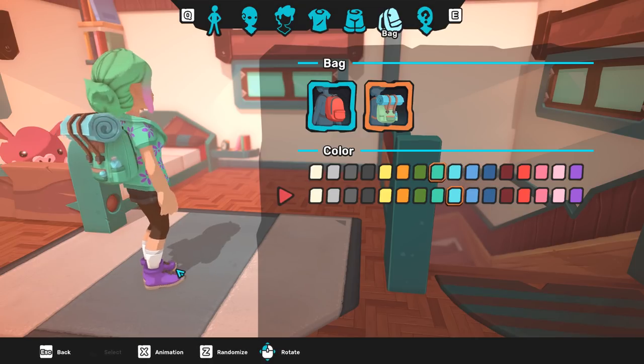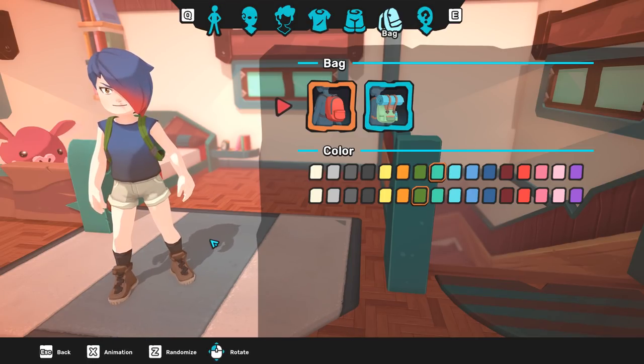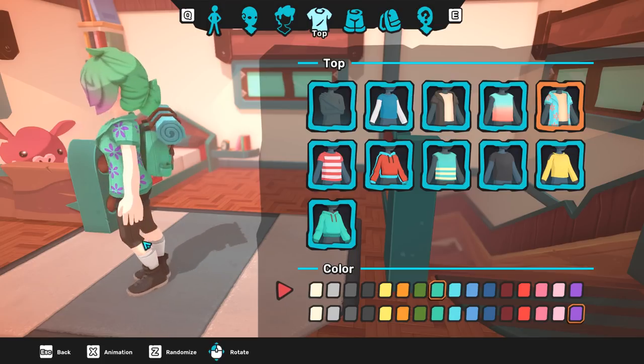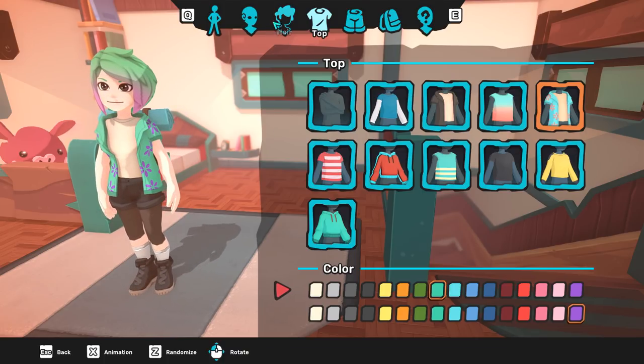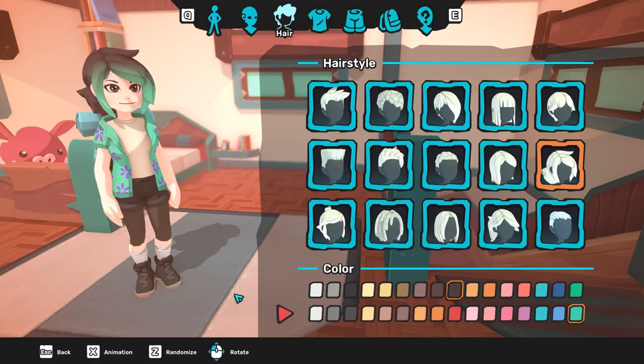I'm pleasantly surprised with all of this. I didn't expect to be able to — oh no, I changed everything by accident! I hit the randomize button. Okay, we're back, we're back and here we are. I'm happy with how we look. It doesn't quite look like me because the hair is the wrong color, but that's really cute. We'll go with this — that looks more like me. All right, we've got this, guys.